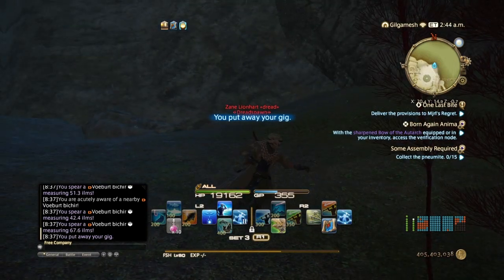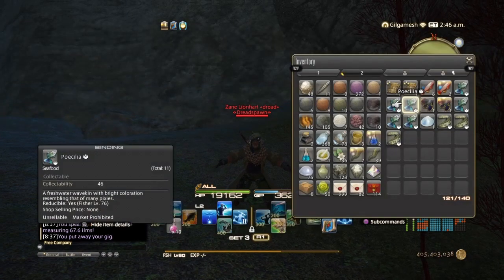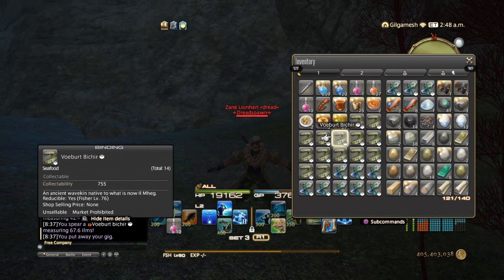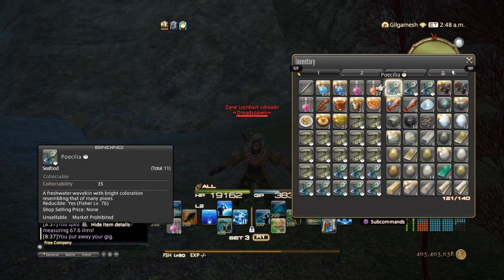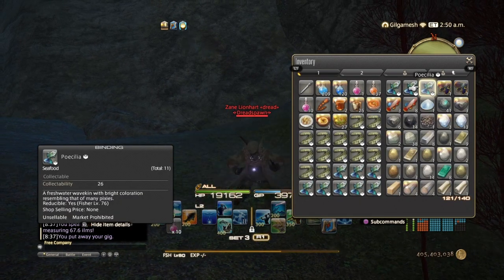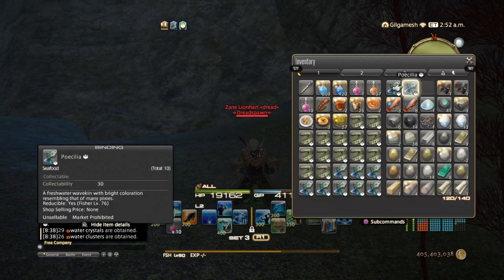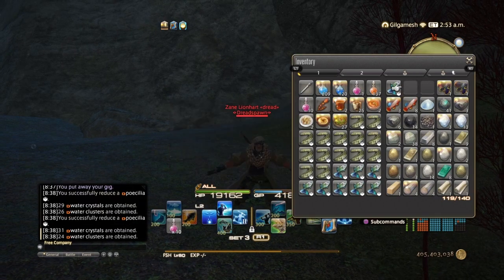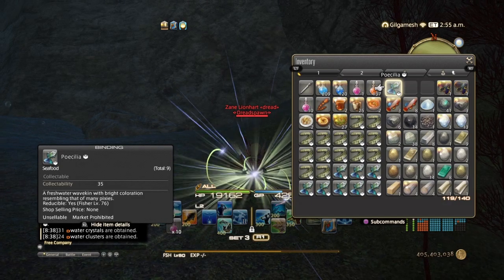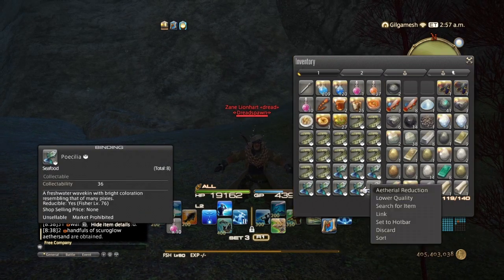And basically, that's how you guys catch the Porcelia and the Volbert Byshear. Now, I wouldn't be smart if I didn't go ahead and already catch a bunch of these ahead of time, so we're going to start Aetherial Reducing them. Let's do the duds first — as you can see, they give you water crystals. This one's at 35, so I got 6 out of 8 at 35 collectability. And there you are — this is the Skiroglow Aether Sands from the Porcelia.